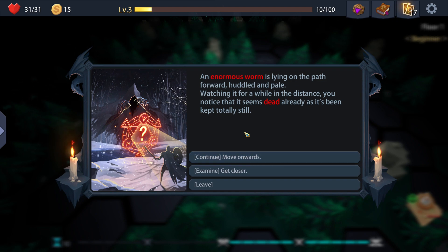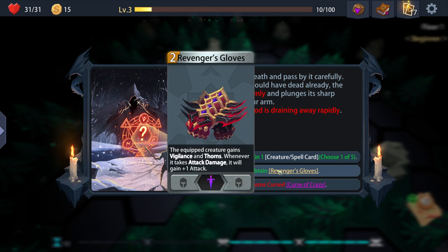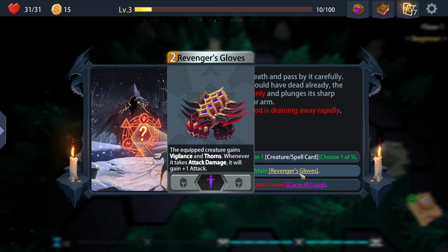A swarm is lying on the path forward, huddled and pale. Watching it from a distance, it seems already dead, keeping totally still. You hold your breath and pass it by carefully. The worm rises suddenly and plunges its sharp teeth deep into your arm - you feel your blood drain rapidly. So I can lose three HP to gain a creature or spell card, or lose 25% of my HP to get Avenger's Gloves - a creature gains vigilance and thorns, gaining plus one attack whenever it takes damage. I think I'll get the ranger's gloves.